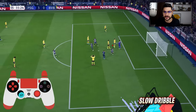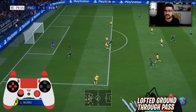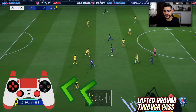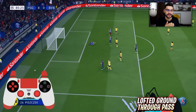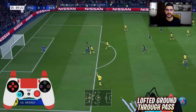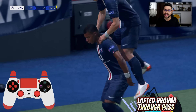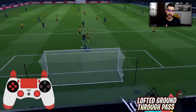Now comes one of my favorite new features this year: the lofted ground through pass. Easy to perform — all you have to do is press two times the triangle (through ball button) on your PS4 or Xbox One controller. When the ball is bouncing, it adds a new dimension to the game — it makes it harder for defenders to intercept this kind of pass. It's not as fast as the normal pass sometimes, but it's trickier to stop.